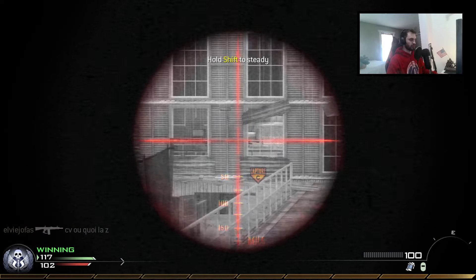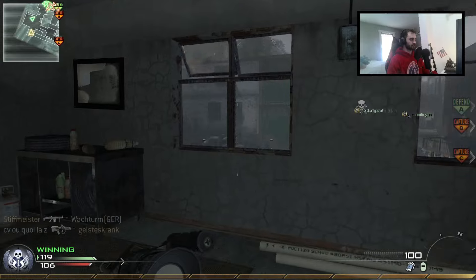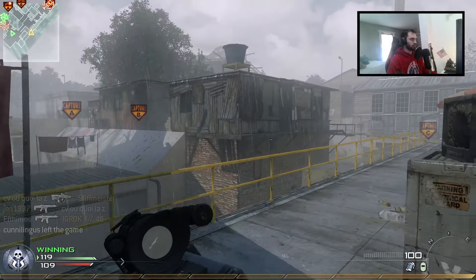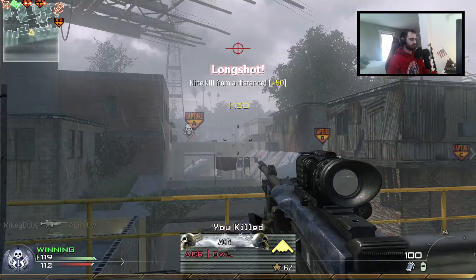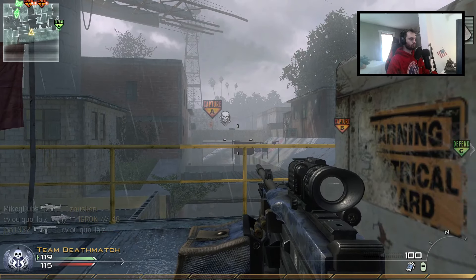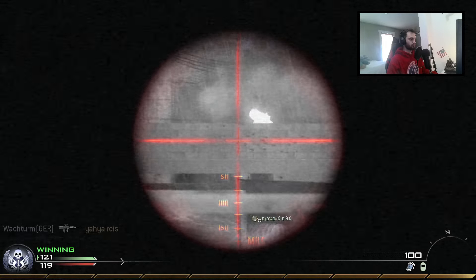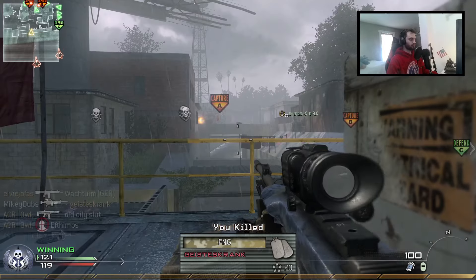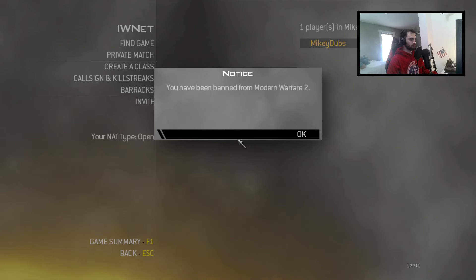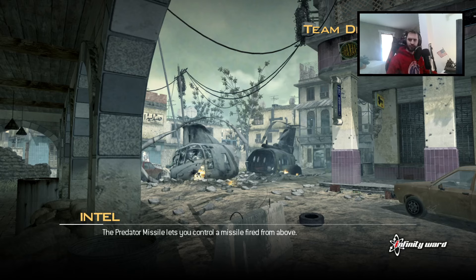I don't think we'll see anyone in these windows — we don't have enough pressure for them to be spawning back there. It looks like both their kill streaks are leaving now, so we can play the game again. There's two — stay crouched. Take the free ones when they're there. I think that's a precision airstrike, not a harrier, so I don't think I gotta move. Oh — I've been banned from Modern Warfare 2.